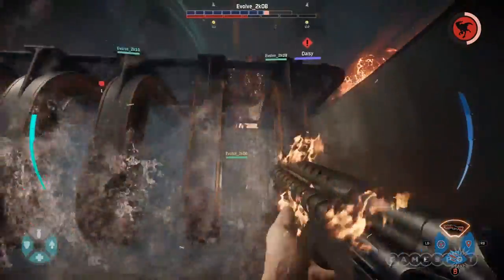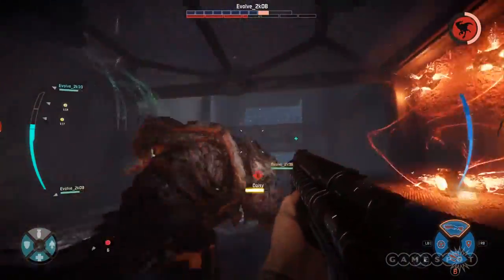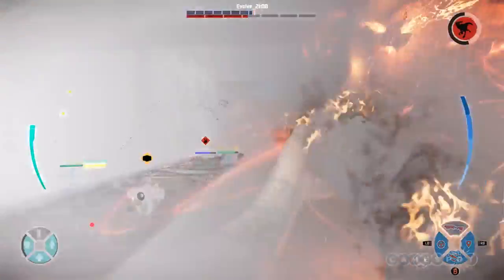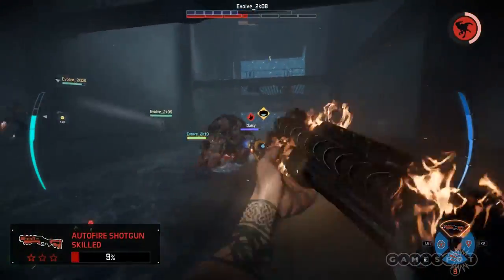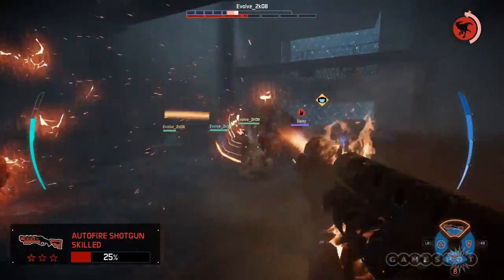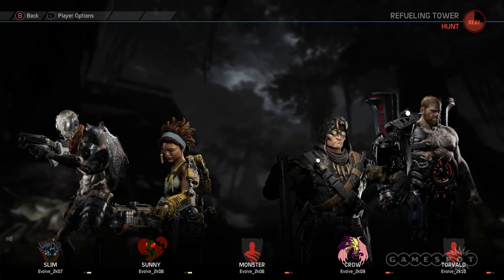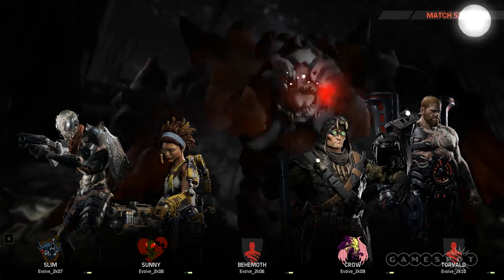The shotgun obviously has that spread, but used with Torvald's shrapnel grenade — which punches holes in the monster — combined with the shotgun blast, you're dealing serious damage. These four are the heaviest damage-dealing group so far. When you pick Slim, Crow, Sunny, and Torvald, you're dealing the most damage of any four hunters together.